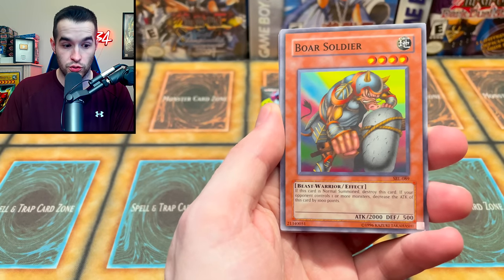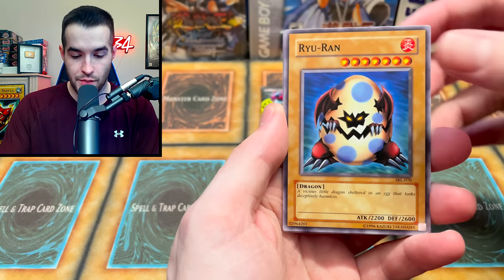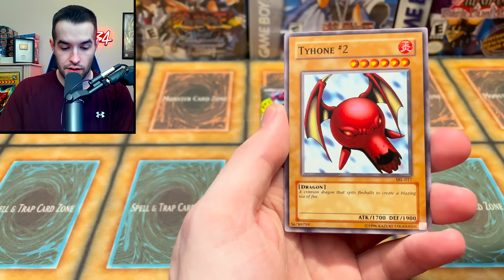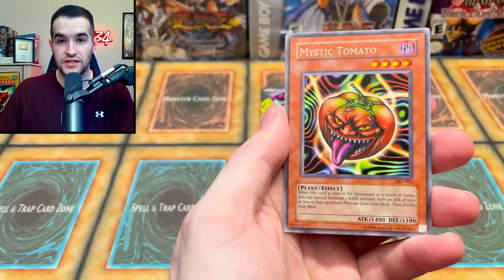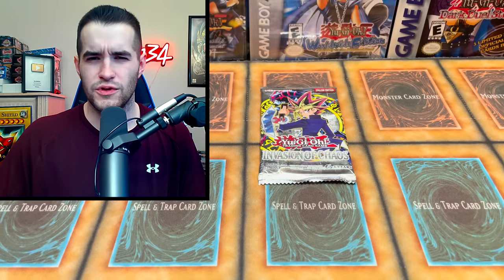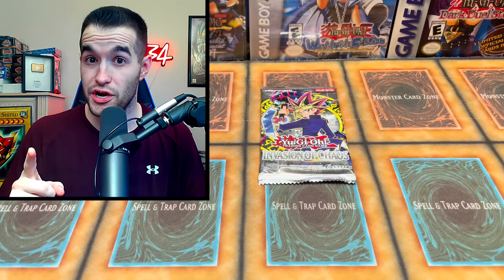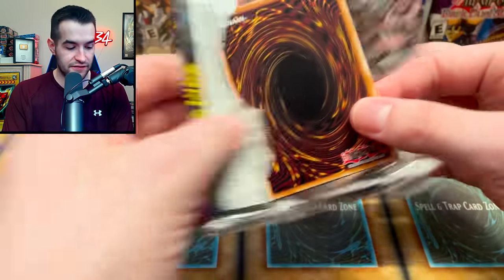We got Hamburger Recipe, Boar Soldier, one of the forests, Ray, Egg of Destiny, Fairy's Hand Mirror, and Mirror Wall. Number two is Mystic Tomato — will it be Tomato? Neither — it will be Turtle Oath. All right, Invasion of Chaos — first time we've had this set in this opening; let's see if it can give us something good.